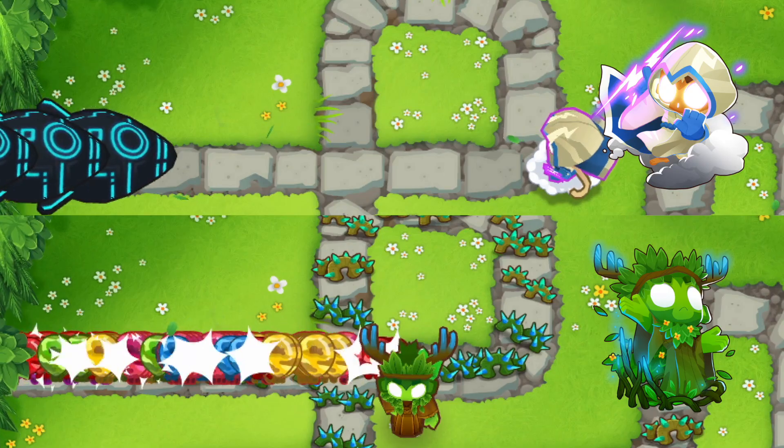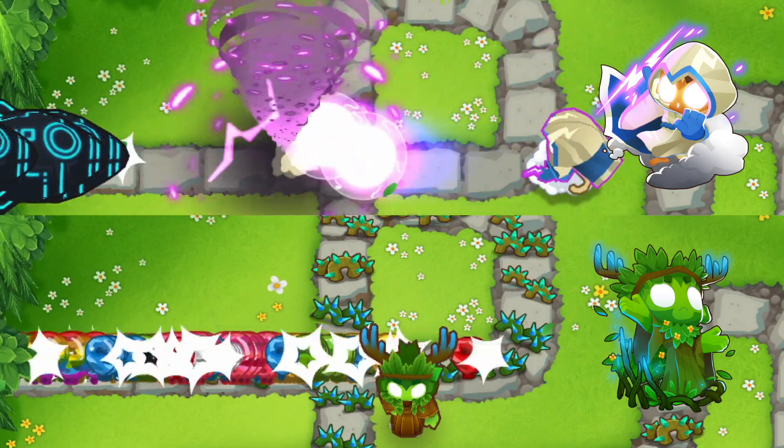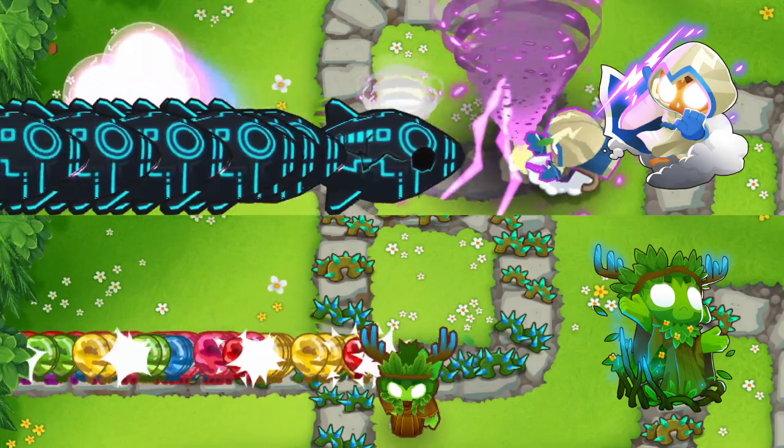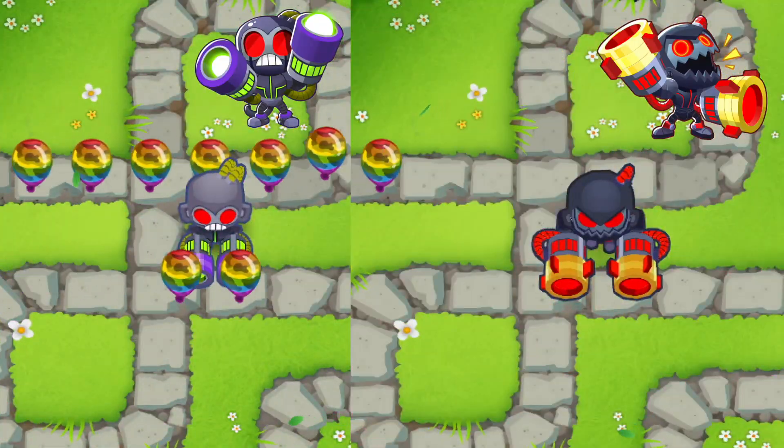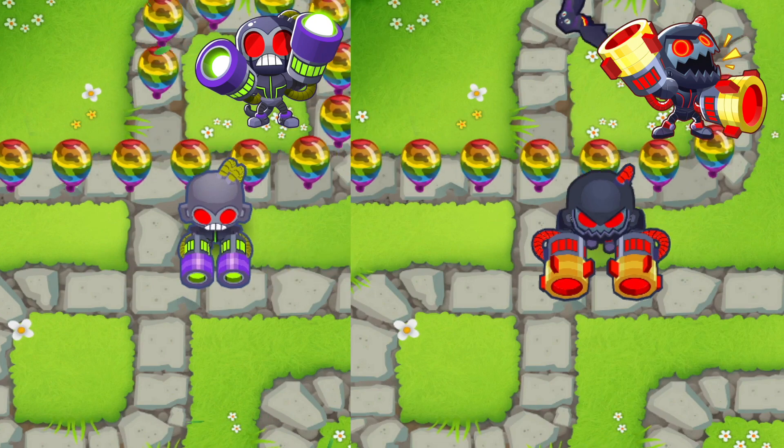Next up is the druid, where the super storm upgrade and the middle path spirit of the forest's vines can both pop camo bloons. On the super monkey side, the tech terror and the anti-bloon abilities can also affect camo bloons without any additional upgrades.